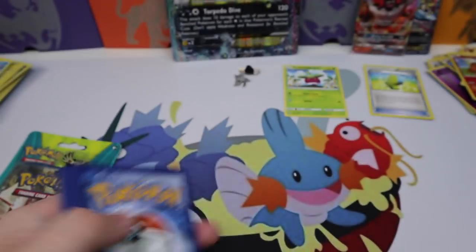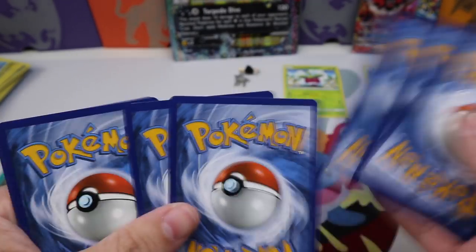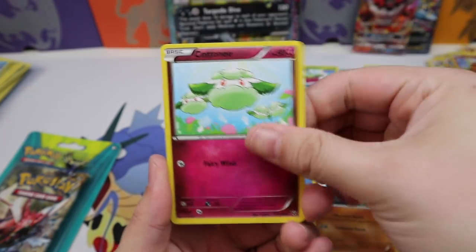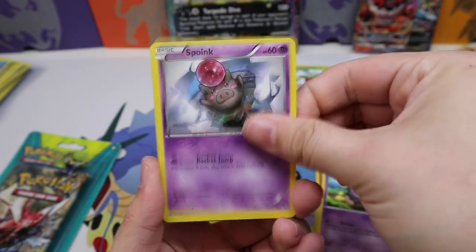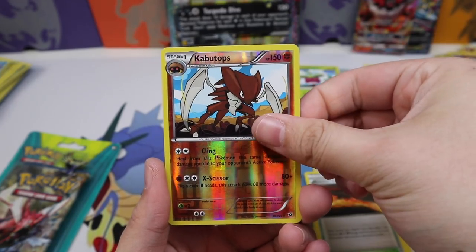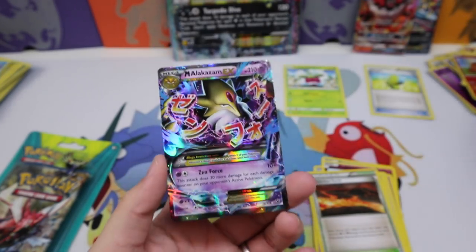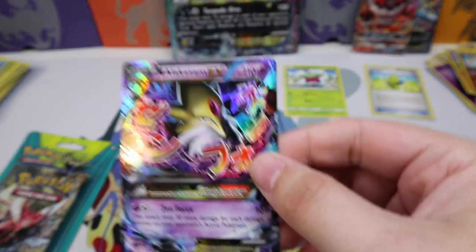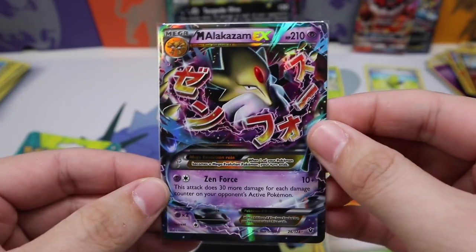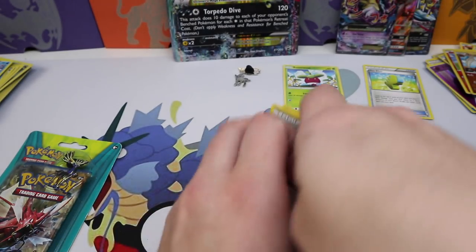Now the Fates Collide pack from the blister. We get Vullaby, Larvitar, Cottonee, a Koffing, Spoink, Kangaskhan, a Duosion, Scorched Earth, Kabutops Rare Reverse, and a Mega Alakazam-EX! I love this card — I love the full art even more, but this is a beauty. That's our second Ultra Rare!